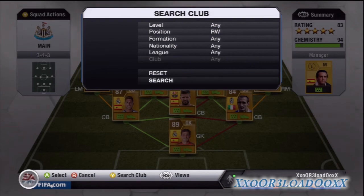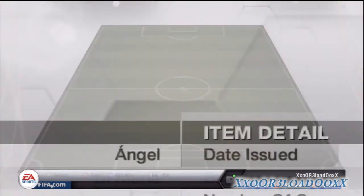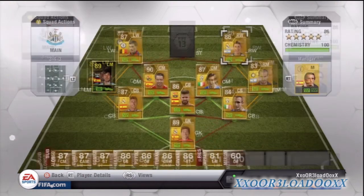Here we have Di Maria. He's a pretty good player but his weak foot is absolutely atrocious — two-star weak foot, it's not good at all. If you buy Di Maria, just don't even bother taking a shot with his weak foot; you're better off passing it to someone else.